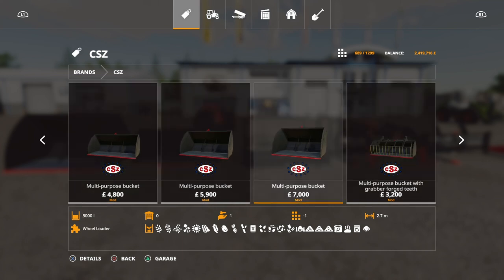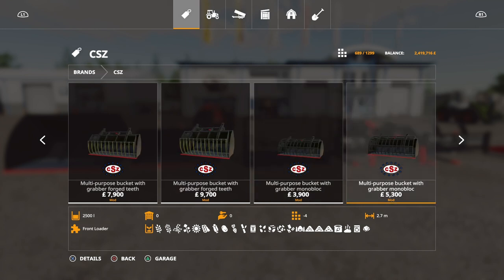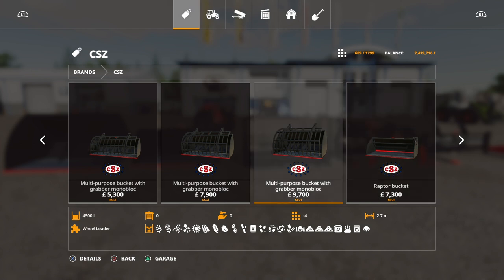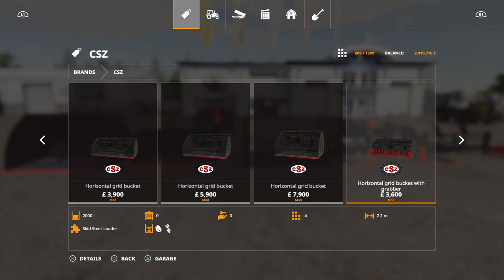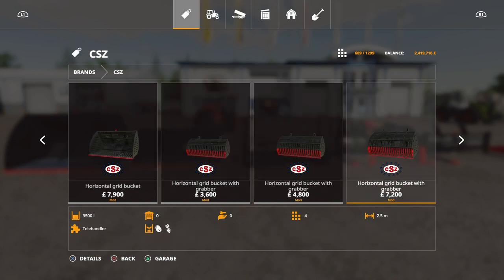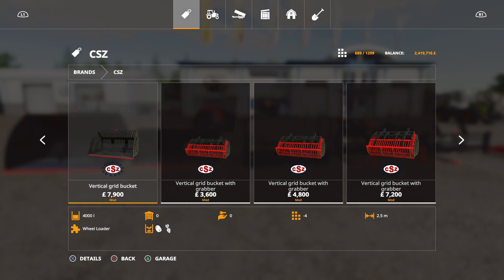Starting off we've got the multi-purpose buckets for two and a half grand, going up to five thousand liters for seven grand. Then there's multi-purpose buckets with forged teeth and a mono block version. I was meant to get a video up by about seven o'clock but it's now half past seven - I've been going through all of this thinking how the hell do we go through it all. If we gave one minute per item, it would still take three hours.